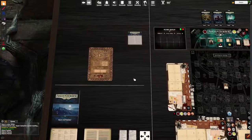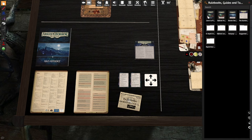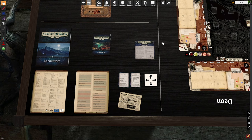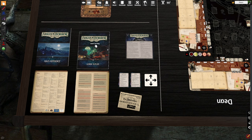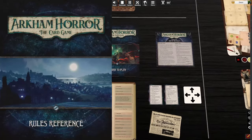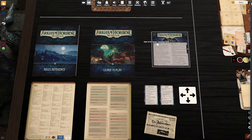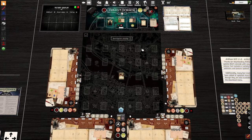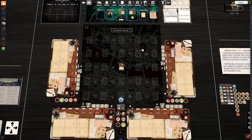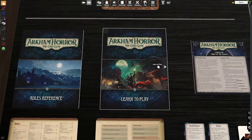Here are some things you're going to want — I'm going to simulate the things you'd actually have on your tabletop at home. These books you have in front of you: The Rules Reference, Learn to Play, and of course The Night of the Zealot Campaign book. With any type of game you play, you break open a box and try to figure out what goes where. The game is pretty forgiving in that it tries to tell you explicitly what you must do every step of the way.